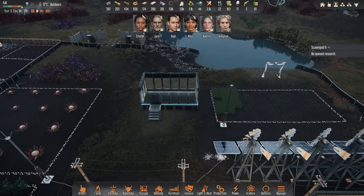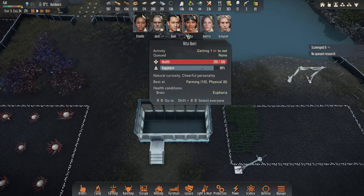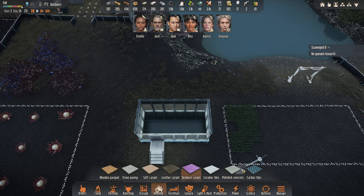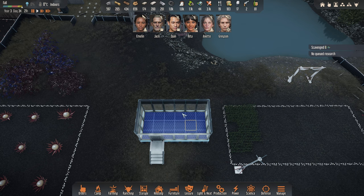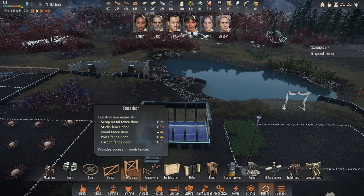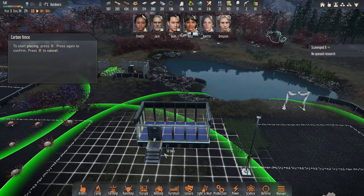We've done most of the upgrade to the fence and we still have a lot of carbon left in stock. I did realize we didn't have a floor down here, so I'm just going to put some carbon tiles down to stop them freaking out. I might want to put down a small fence around this place too.